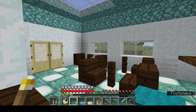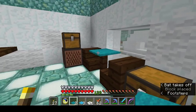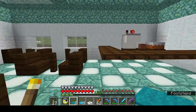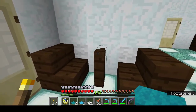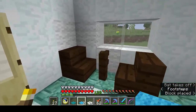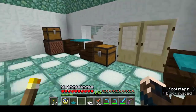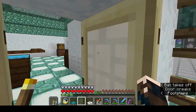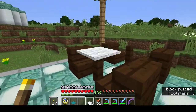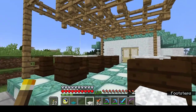We are almost done. We've got to put table tops in — I'm using carpet, though you could use pressure plates. I thought about using white, but that would be too much white inside, so I have some cyan and some light blue. Outside, I am going to use white tablecloths.